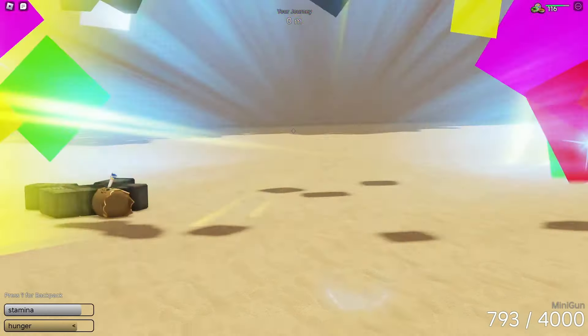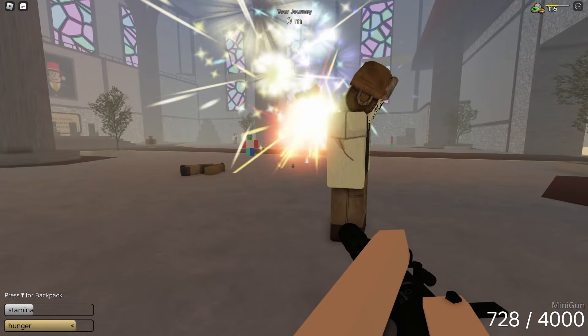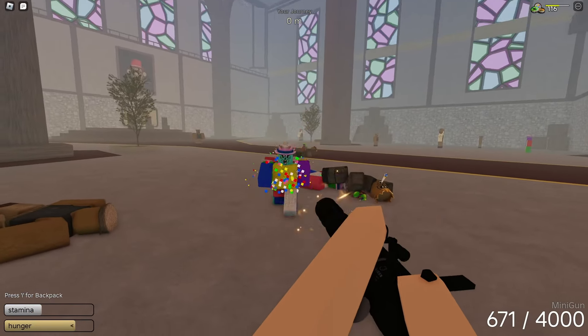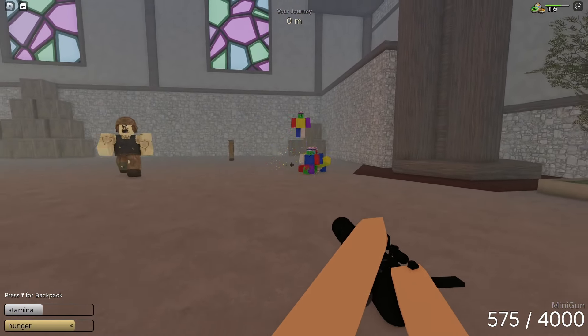I think that might deal a lot of damage. Let's test and see if there are more mutants inside. Here we go, so here's the firework guy. So this guy also does a lot of damage if you kill him up close, so be careful about that. The bomb and firework guy are a bit harder than this sort of pinata guy.